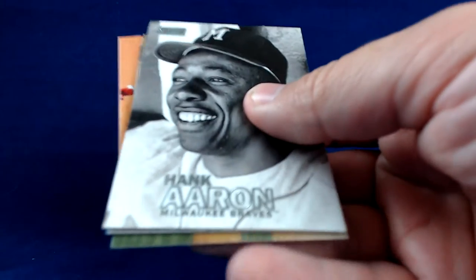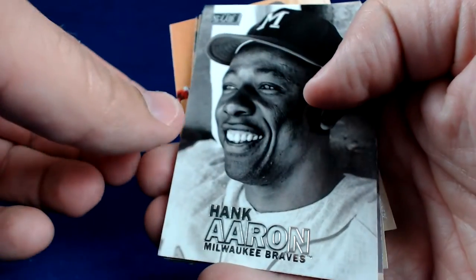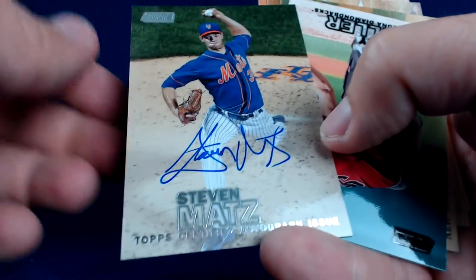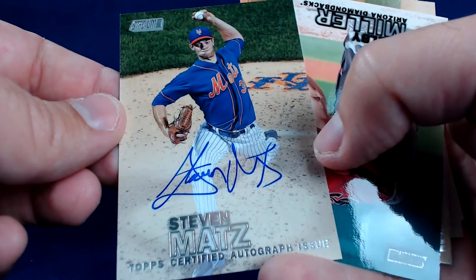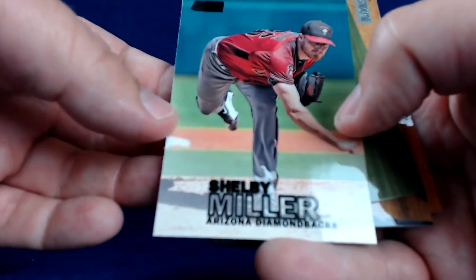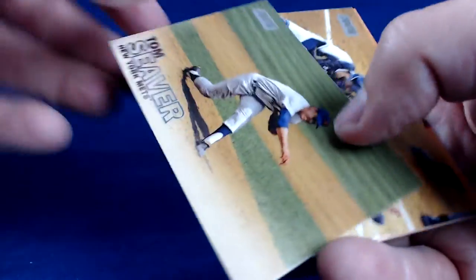This product, man. I can't say enough good things about the way the cards look. Really, really nice cards. Hank Aaron. George Springer. John Gray. We have a Steven Matz on-card auto — that's not bad, definitely better than what I hit in that first box. Nice card, put that aside. Get a Shelby Miller black parallel. Tom Seaver. Derek Norris. And Peter O'Brien.